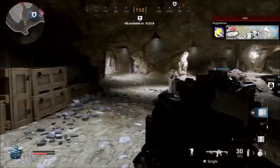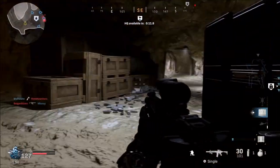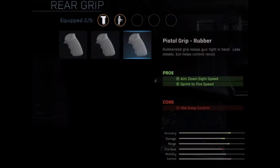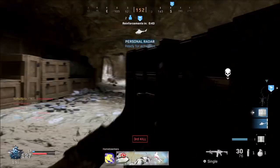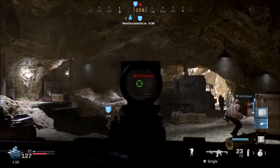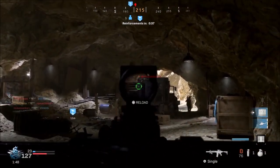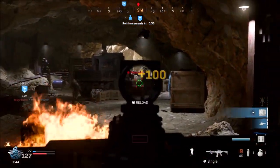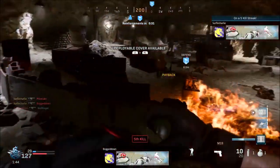Last but not least in the rear grip section, we have pistol grip rubber. A rubberized grip keeps the gun tight in hand — less steady, but helps control recoil. There are two pros and one con. The pros are aim down sight speed and sprint to fire speed are both increased, while the con is that idle sway control is reduced.